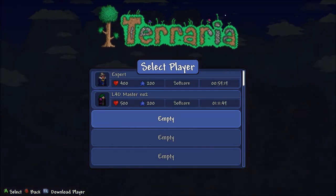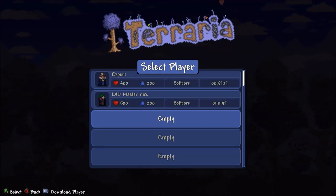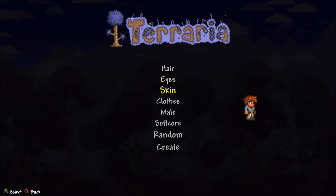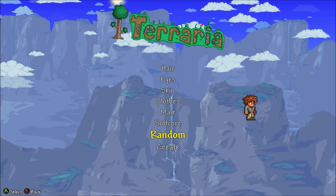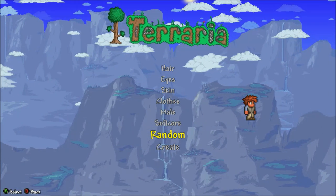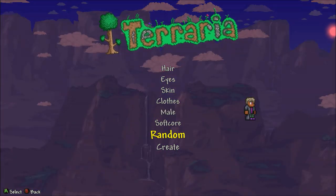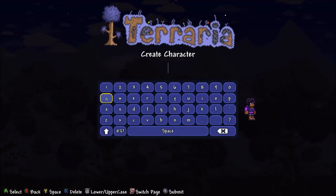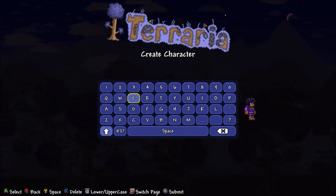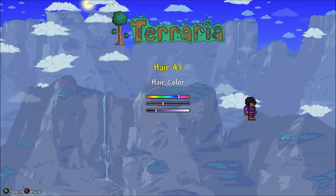Hi, it's Domestic here and today we're gonna start the brand new expert mode. Let's get right into this - I'm just gonna randomize the character a few times, that's how I always do it. I'll just stop on one I like and that's close enough.